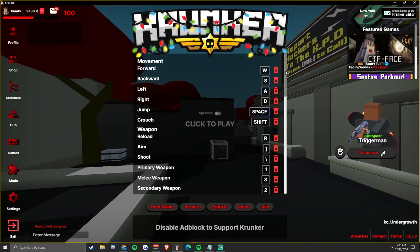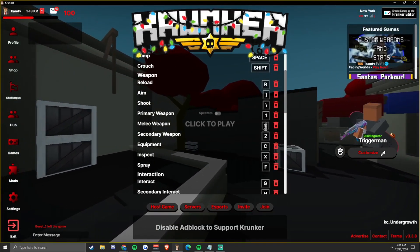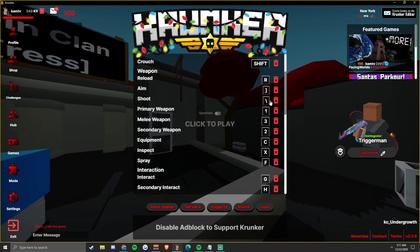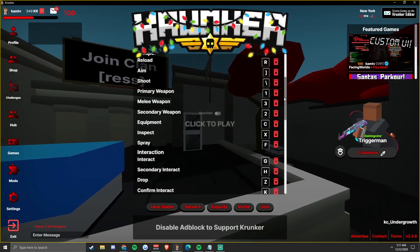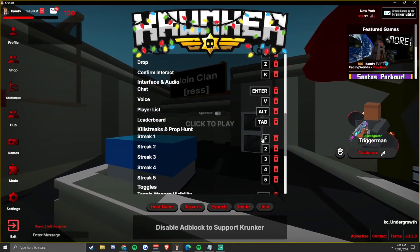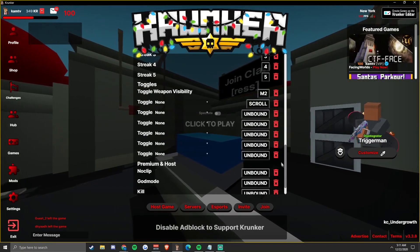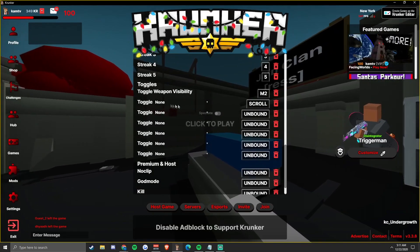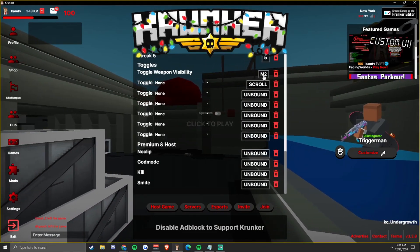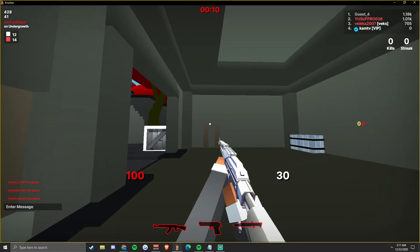These are my keybinds. The only thing really different from the basics is my one, two, and three weapon slots - it just feels more natural to me. My shoot is left click. My killstreak for nuke is F. And I have scroll wheel button - when you press in your scroll wheel - set as my toggle visibility, so I can pull it up in-game whenever.